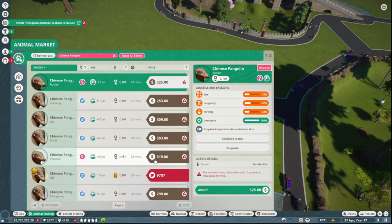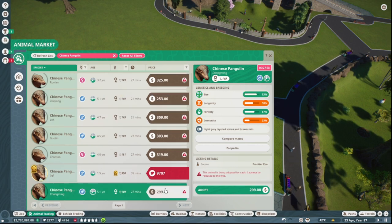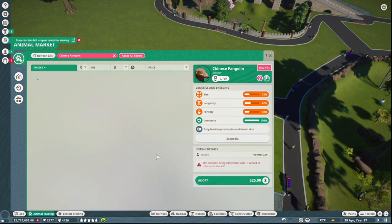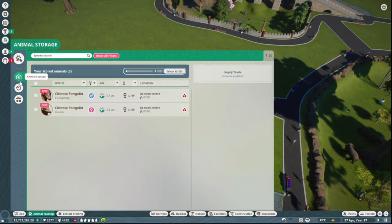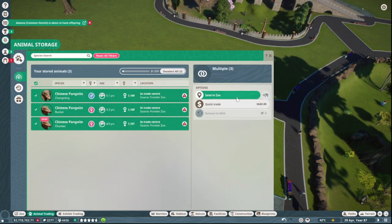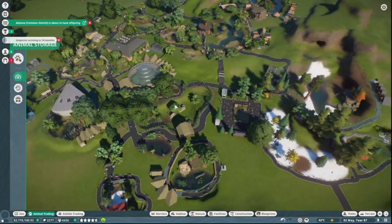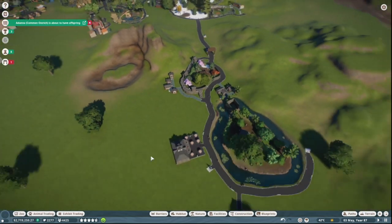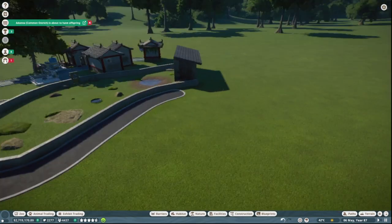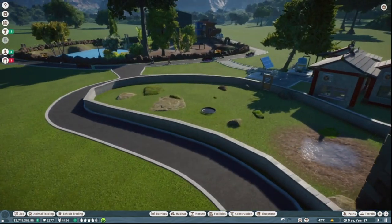Ideally I'll want two females and a male, if I can afford them. Jesus Christ, one's expensive. I want one with decent stats — this one's good, I want this one. Alright, I'll get this one, and I'll get this one too, why not. What's gonna happen now is the same as usual — I'm gonna put them all the way down here in quarantine, wait for them to finish being in quarantine, and then once they're done I'll send them into their new enclosure and add enrichment, plants, and stuff like that. While I'm waiting, I'll put in the education stations, donation boxes, and things like that around the enclosure.